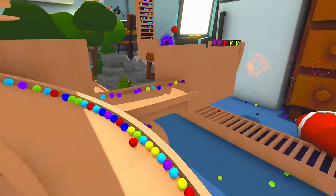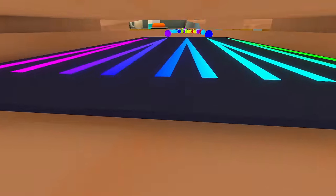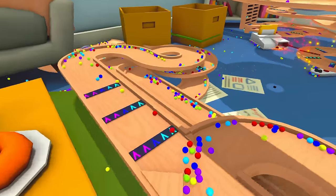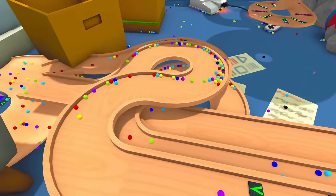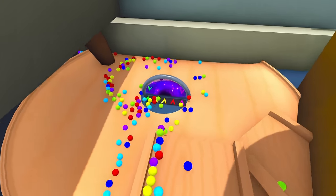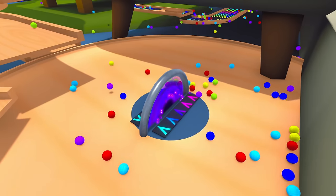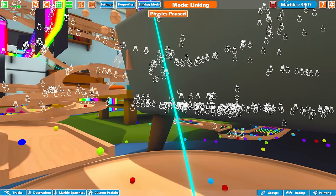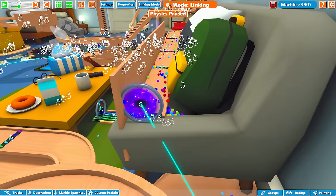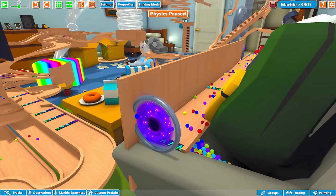They eventually end up down here. We've got nearly 4,000 marbles in the track right now and they're still carrying on this big wooden section. They end up in this funnel down here. There's another teleporter - let's quickly find out where that goes. It's going up here. The screen is crazy. There's so many inputs on this thing, I can't really see what's going on. Out of the teleporter, there's a big traffic jam building up down there.